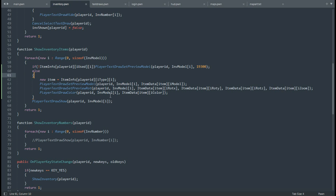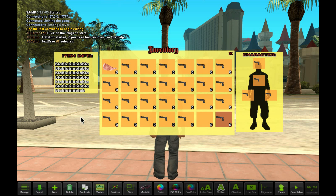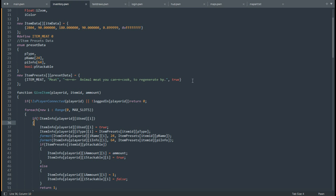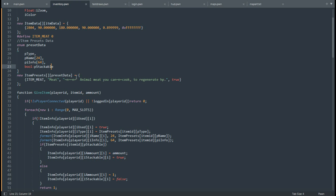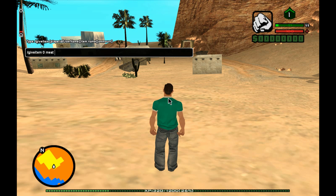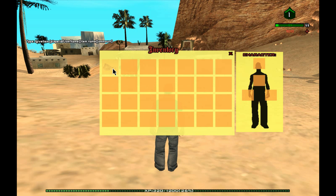This new array is going to store all the preset information on how the model is actually going to render for the player — things like rotations, model ID, the color of the model if I choose to apply one, and everything related to rendering the actual item. I then went back to the text draw editor to create a new item — a meat thing, junk, however you call it. A few minutes later I wrote another function which gives the player an item, with the data for that item taken from this array. One command later and now we have a way to add items to the inventory, and I'm really happy to have reached this step.